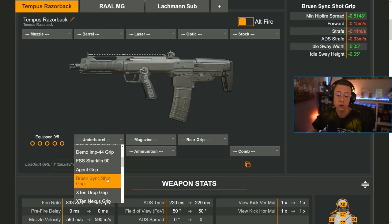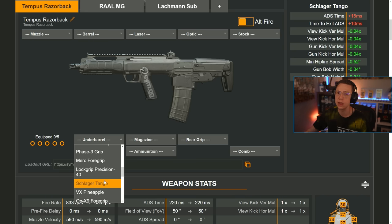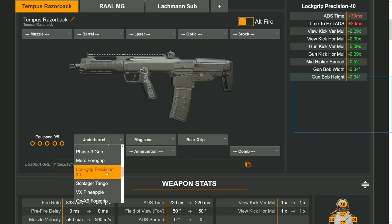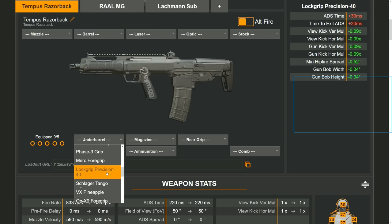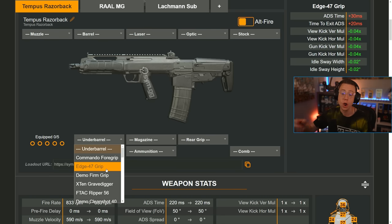Looking at other under barrels like the Lock Grip Precision, Merc Grip, and Tango — these also say plus recoil steadiness or plus recoil control, but is there a difference? Yes. The Lock Grip Precision, for example, takes a similar ADS penalty to the Ripper but actually helps even more with gun kick and view kick — about nine percent — while having minimal movement cons and good gun bob improvement. However, it doesn't help with sway at all. So it's targeting actual recoil control and the pattern itself, whereas the Ripper and Edge also attack sway — it's important to know which problem you're trying to solve.